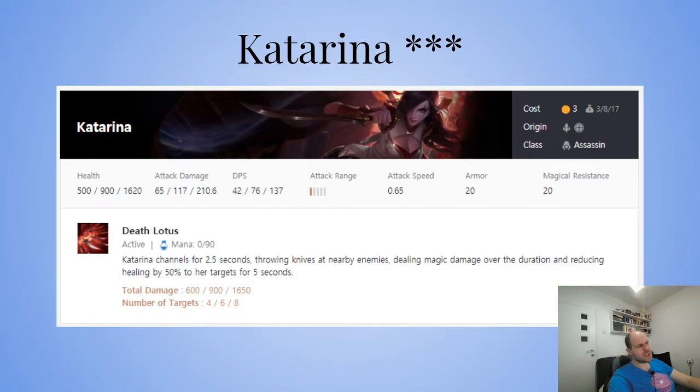For items: Hextech Gunblade is really, really good on her so she heals back to full. QSS is also quite necessary so she doesn't die. Titans gives her more damage and some tankiness. A Guinsoo's gives her a little mana and more healing or damage. Hextech and QSS are the core — maybe QSS, Guinsoo's, Guinsoo's or Titans.